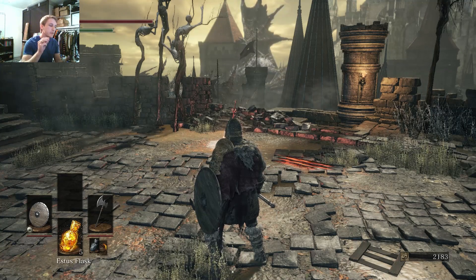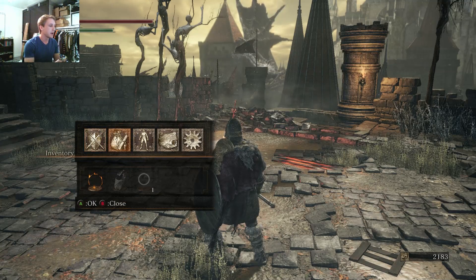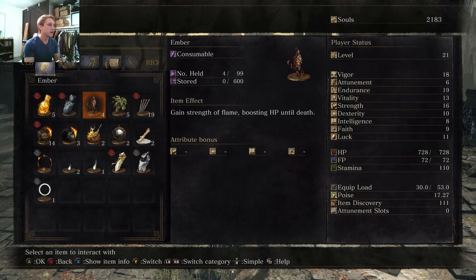But we figured out that the main thing you need to connect to another person is a special item called the Ember. It's an item that boosts your HP.